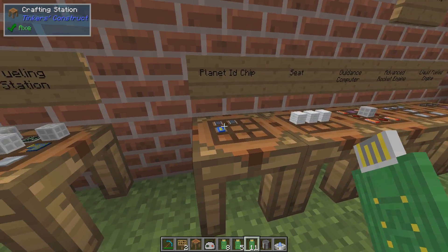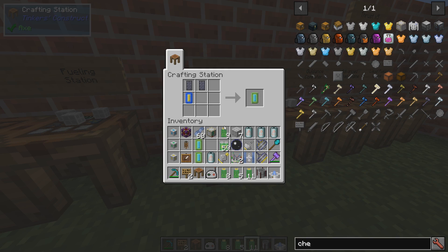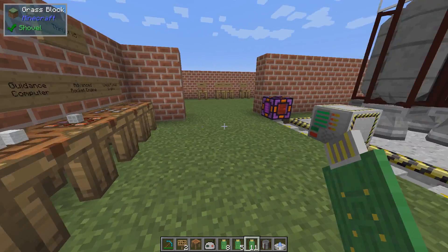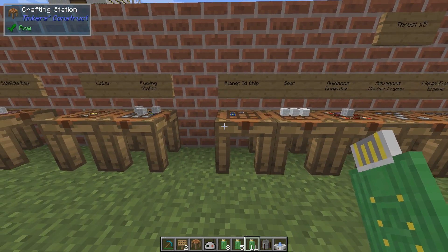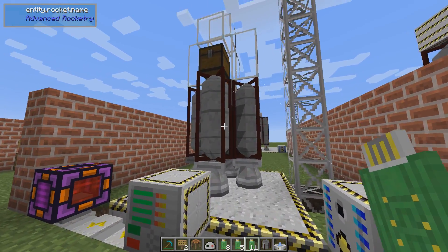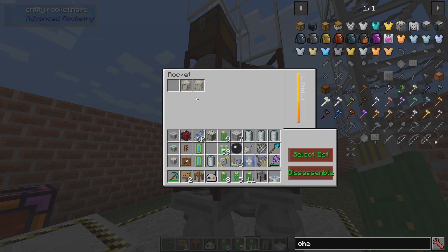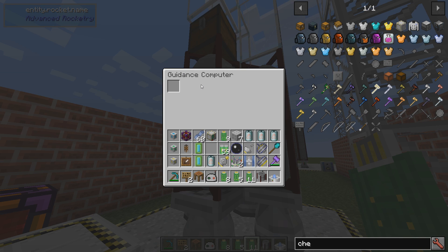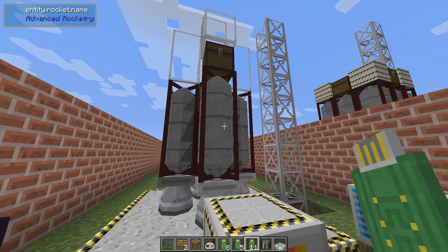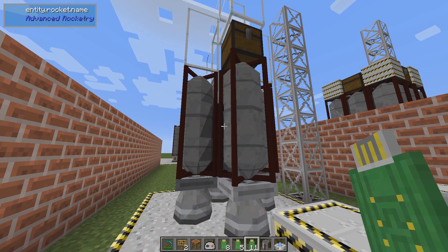Now let's go back to the one we skipped — the Planet ID Ship. It's crafted with basic circuits and a cutting machine — nothing you haven't already seen. That gives you a Planet ID Ship, which will be unprogrammed like the one I have here. Shift-right-click the rocket, click on the guidance computer, and place your unprogrammed ship in there. The rocket will use the information on the ship to decide where to go.